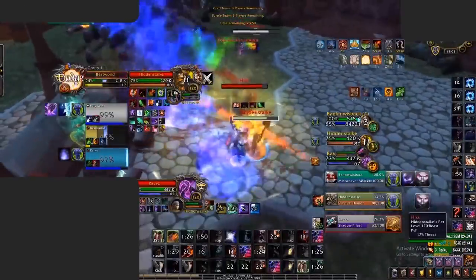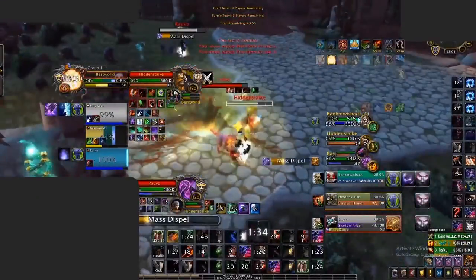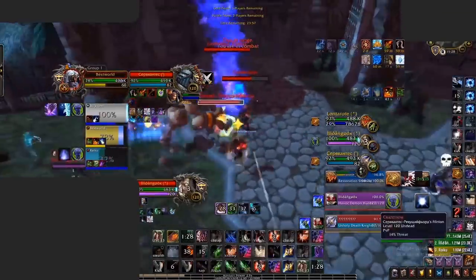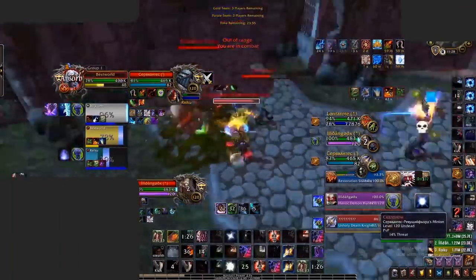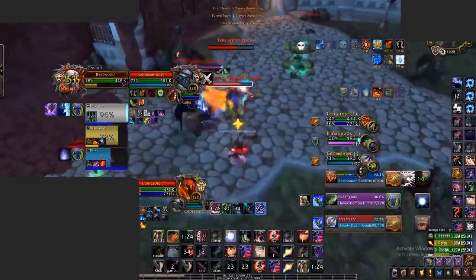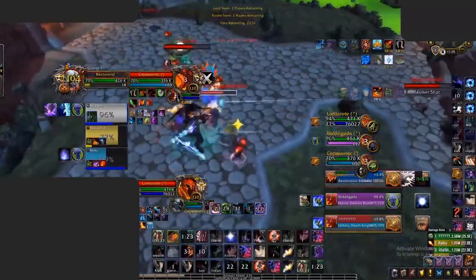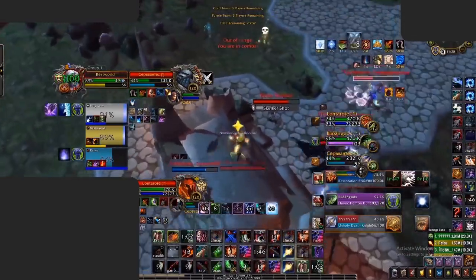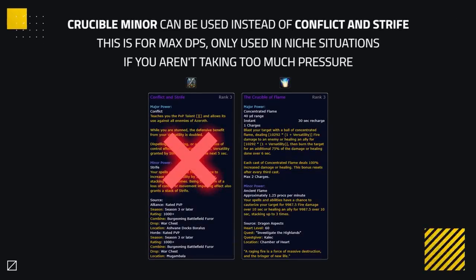Vision of Perfection will make your Vendetta a 1.5 minute cooldown, making it extremely powerful for more pressure throughout an arena game. Memory of Lucid Dreams gives extra self-healing and versatility when it procs, and can refund 50% of energy spent, giving you increased energy regeneration and more damage. The Conflict and Strife minor gives a chunk of extra versatility, easy to maintain at 8 stacks in PvP. A backup option is the Crucible minor instead of Conflict and Strife, used for maximum DPS in niche situations where you aren't worried about taking pressure.